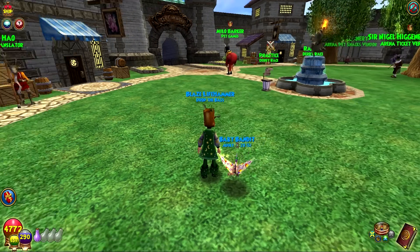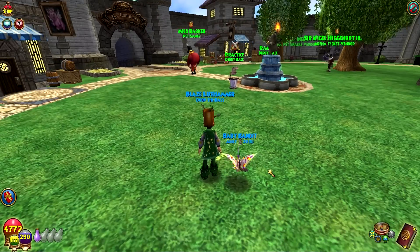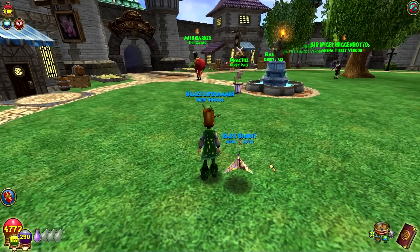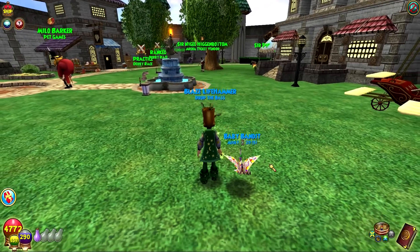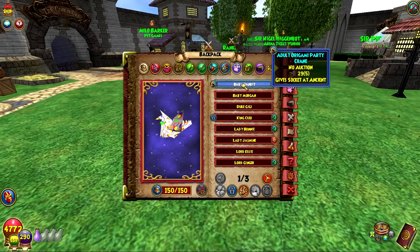Welcome back, everyone. We have both pets trained up to adult. I forgot that the double pet experience was going on, so training these to adult took no time at all. While I was waiting, I went and harvested some of my EMPs at Elder and got double snacks because all the member benefits are going on right now — taking advantage of those.